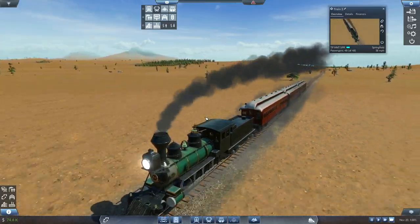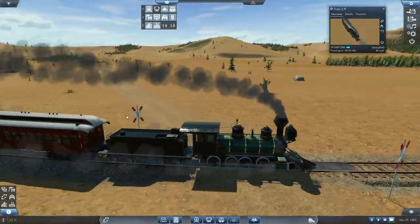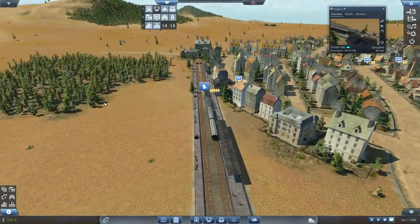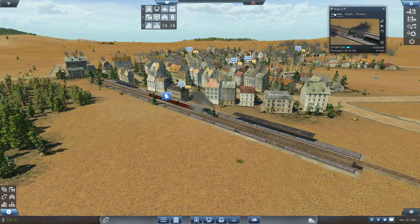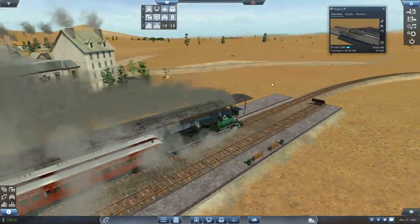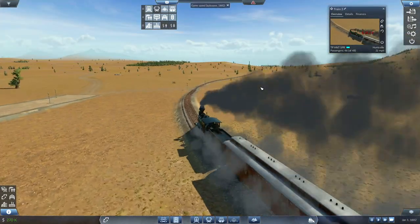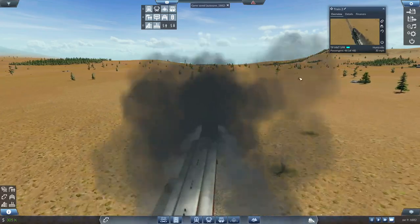Kind of like a little bit of articulation between the cars. So what happens at this station? It's got four or five waiting but it takes them all. It doesn't quite fill the train up, which is fine — 46 out of 48. If I'm going to be running that consistently, that means I'm meeting demand perfectly.